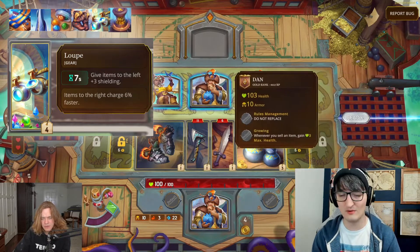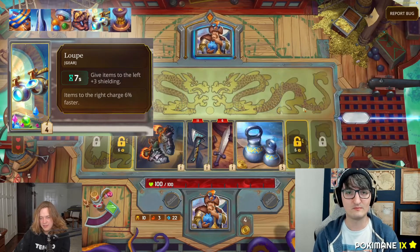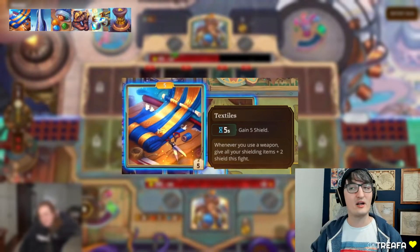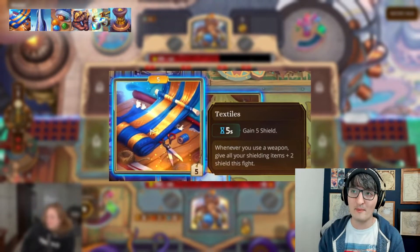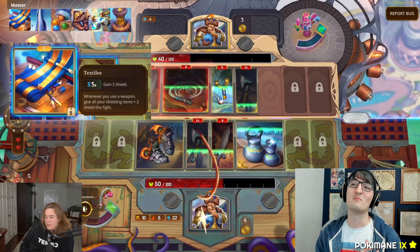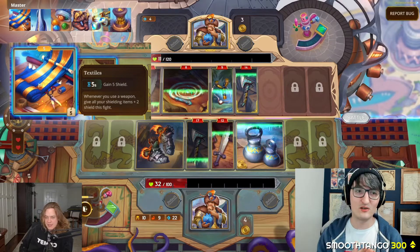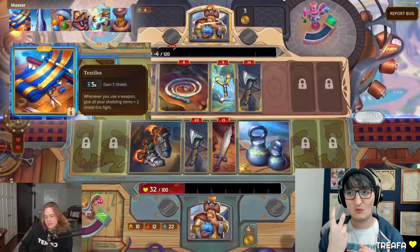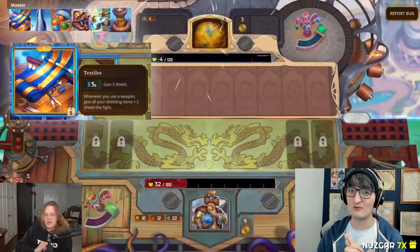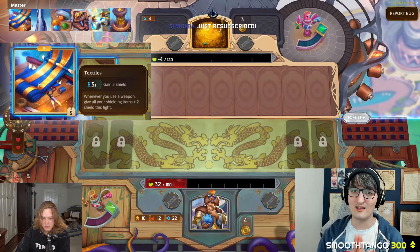Let's look through the extra shielding items and see how they fit with Loop. Starting off with textiles: every five seconds gain five shield — we love one shield per second — and it's upgraded. The passive: whenever you use a weapon, give all your shielding items plus two shield for this fight. We want weapons that trigger regularly. Fortunately, we have the option of making things charge faster to the right of Loop, so sticking some weapons there means we'll be getting plus two shielding over and over. Really nice synergy.